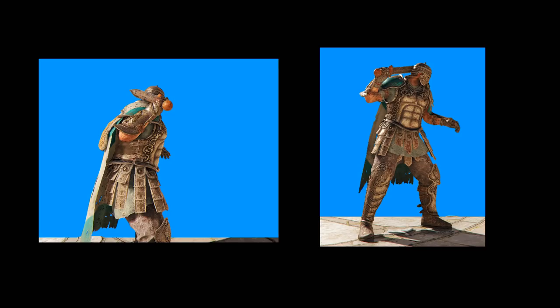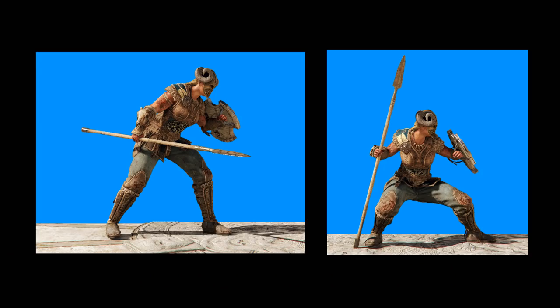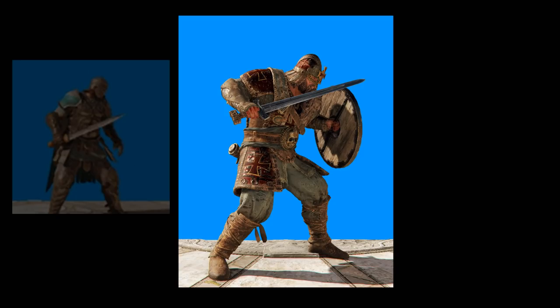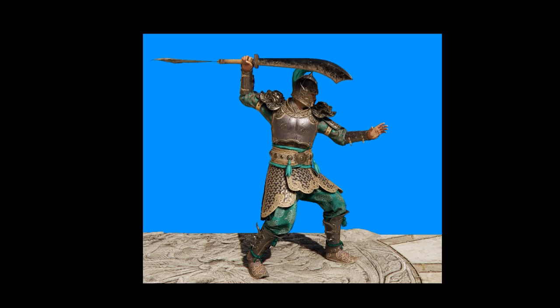Now, if you watched my Warden video — shameless plug — you'd remember me talking about presenting the sword in front as a threat to oppose any advancing enemy. For the Centurion, I think it was deliberate. Tinfoil hat on — let's look at some other heroes. Conqueror has his weapon behind him but his other arm presents a shield. Same thing with Valk — weapon held behind, especially in full block where she presents her shield. Warlord too — look at where his weapon and shield are. Pretty much any hero not presenting an immediate threat with their weapon has something in their other hand, mostly defensive.